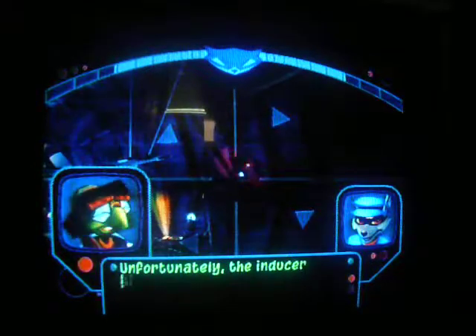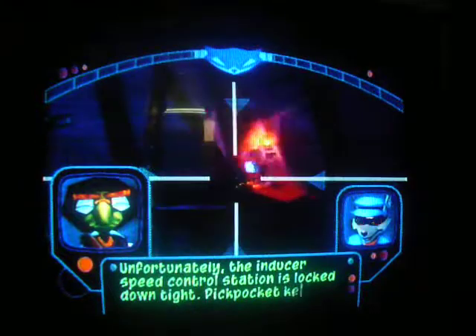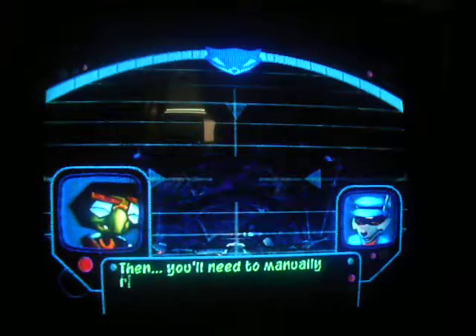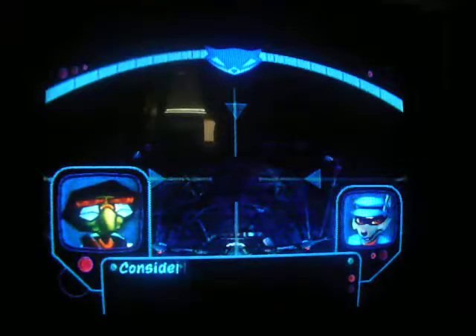Unfortunately, the inducer speed control station is locked down tight. Pickpocket keys from the four patrolling guards to get at it. Then you'll need to manually reverse the polarity of each inducer deck at the top of their rotation. Consider it done. So in other words, pickpocketing and platforming at the same time.